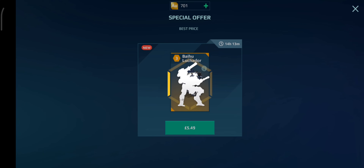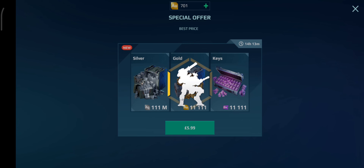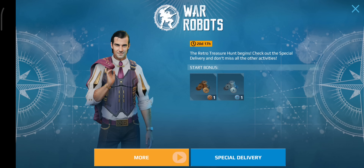Welcome to the 20th episode of the baby account! We're about to reach the new event - part two of the retro treasure hunt event. We've got leftover coins and two motherships. I've got the frozen scorn and the thor - that's crazy! What are the chances of that on the baby account? The thor is definitely better so I'll probably use that when I unlock motherships. There's a discount too.